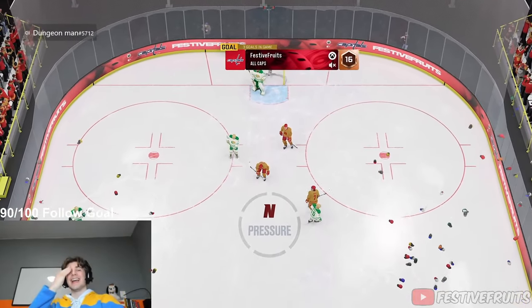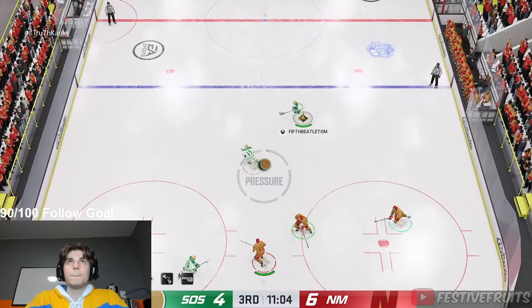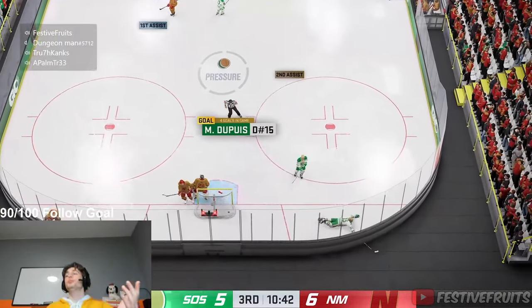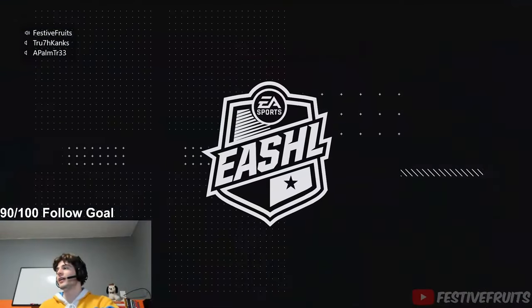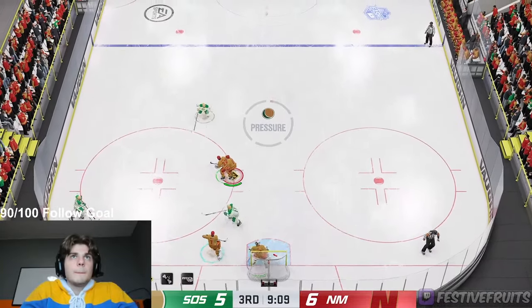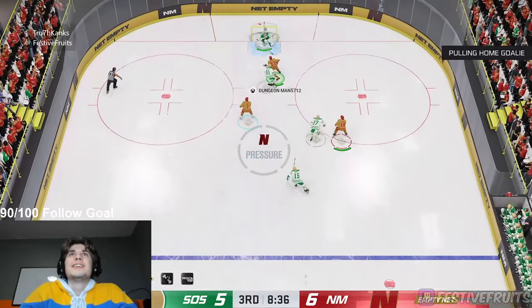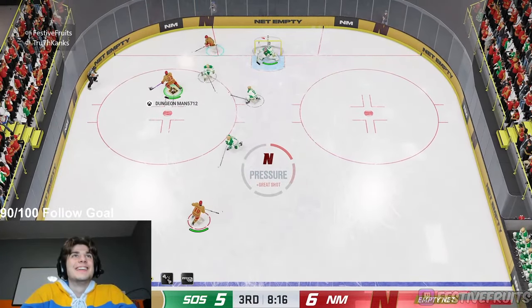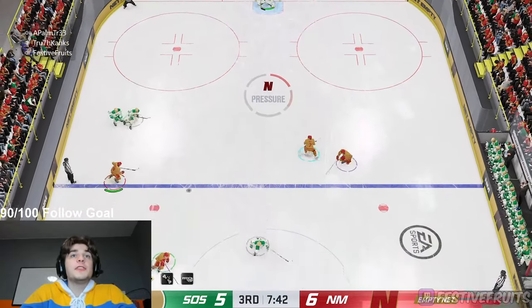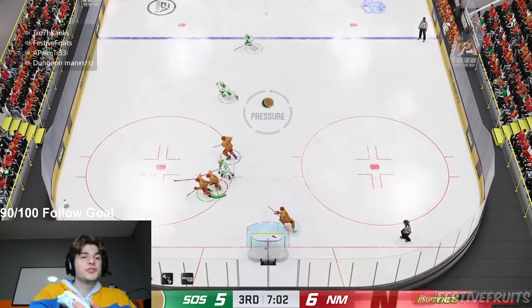The streamer calls out a hit: 'That should be interference — I ran right into him, I finished hard.' An opponent named Dupuis is dominating: 'Dupuis has four goals and he's got a nasty tip.' Attempts to cycle the puck and get players off the ice follow, with missed shot opportunities frustrating the team: 'Why didn't he shoot it?'